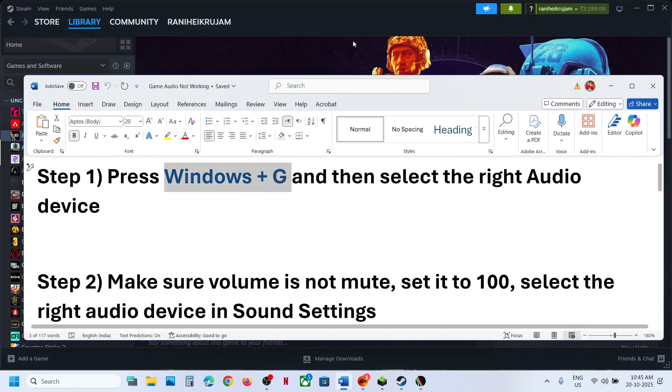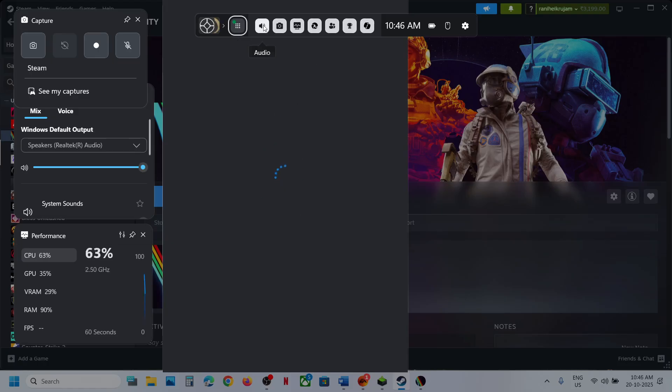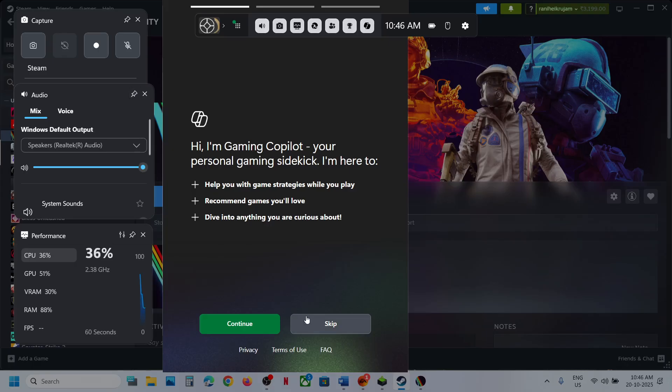Press Windows + G on the keyboard to open Game Bar. At the top you will see the speaker icon — click on the audio icon. You will see the audio section, and here you have to select the right audio device. If you have multiple audio devices, select the one you want to use.